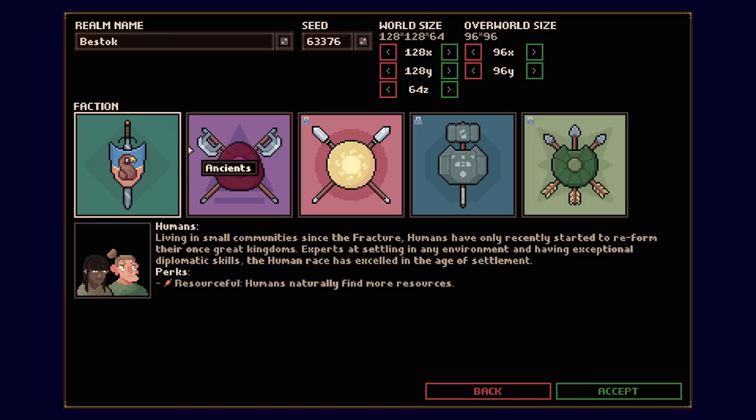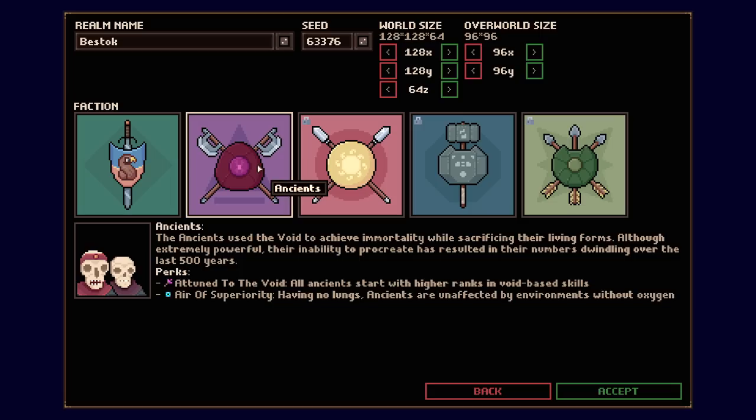The humans are pretty much the standard RimWorld experience — you've got a colony of humans, they need to eat, sleep, all those vital primal things to stay alive. The alternate is the ancients — they're effectively liches, people who've traded their humanity for immortality. They consume void energy and sleep in sarcophagi. They've got a reimagining of the needs a colony would need if run by a different race, which is a fairly compelling way to enliven the game.